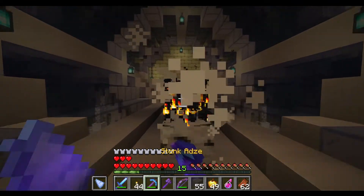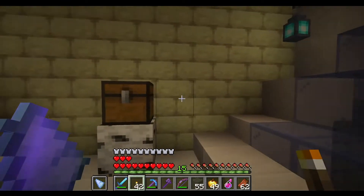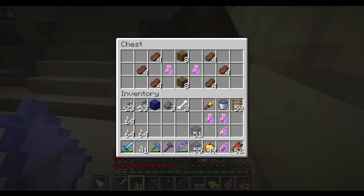The chestplate now has the same Protection 3 the diamond chestplate had, but this one has some knockback resistance. Oh — I stepped in one of those blocks.